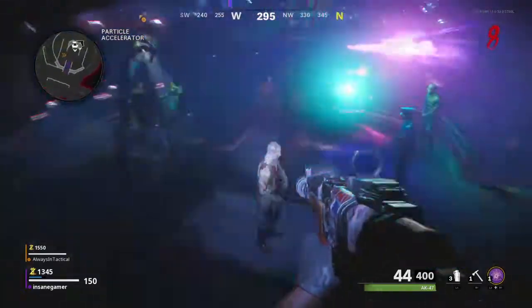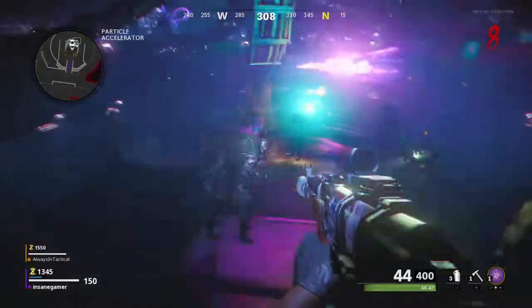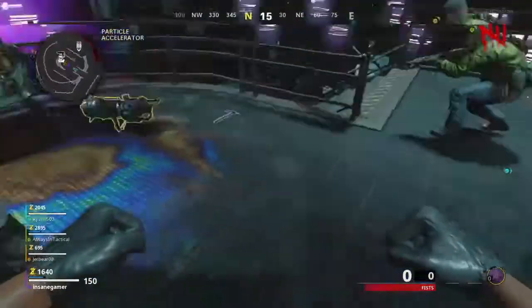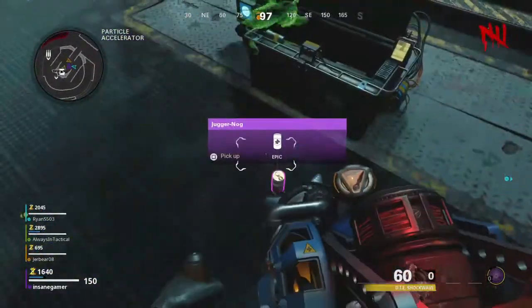There will be zombies all around the room dancing, and there is a group right next to the Pack-a-Punch holding a box. This is referred to in the zombies community as the coffin easter egg. Once they stop dancing, you will be taken back to the real world and be able to open that coffin for a free Jug perk, some salvage, and a couple of weapons which can include the ray gun or the wonder weapon.